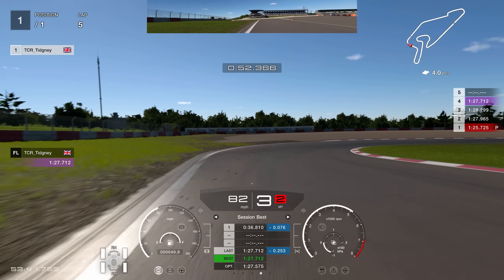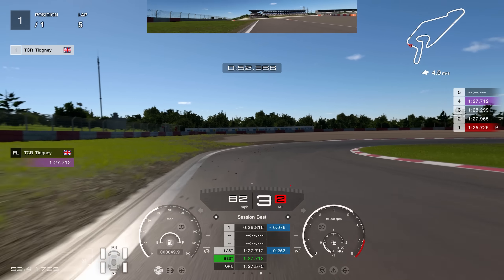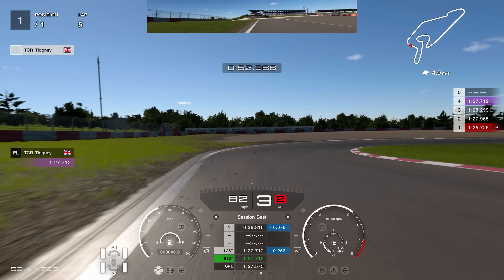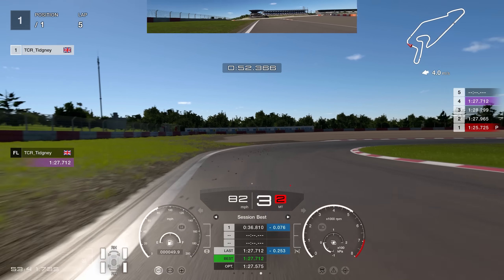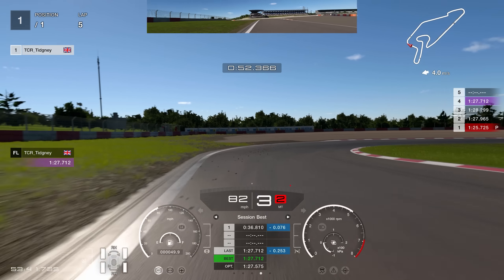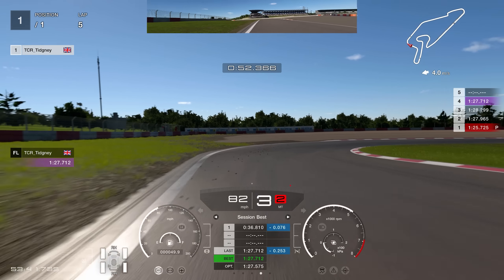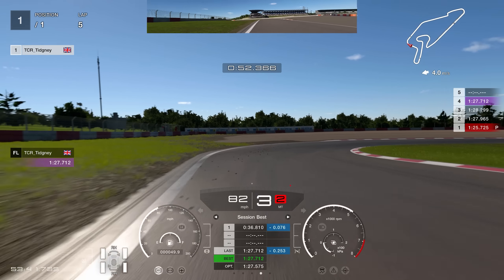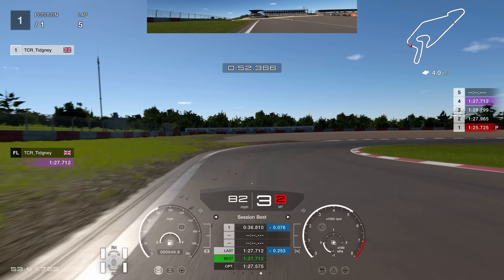The chicane is always a tricky situation because of the weight transfer, which is exaggerated in Gran Turismo. The 100-metre board and the start of the wider drainage are your brake markers. You want to cut quite a lot of the first part so you can straight-line the second part — you can cut a lot of the second part as well. Heading towards the last corner, use the orange painted barrier on the left or the marshals as your brake marker. Start to turn towards the corner as you go on the brakes. Keep it tight and be careful on exit with power oversteer. That is the lap of the Nürburgring Sprint Layout in a Group 3 car.